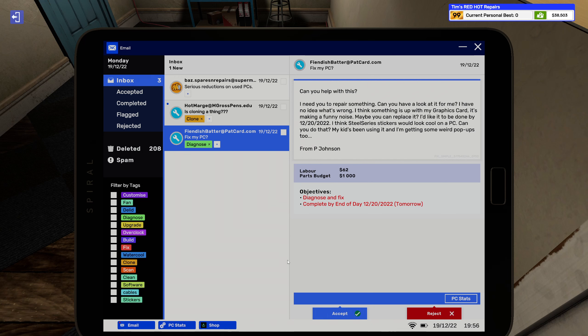Here is a diagnose job — and these are usually bad, like really bad. 'Can you help with this? I need some repairs. I have no idea what's wrong — I think something's up with my graphics card. It's making a funny noise. Maybe you can replace it. I'd like it done by 12/20/2022. I think SteelSeries stickers will look cool on the PC. My kid's been using it and I'm getting some weird pop-ups too.' From P. Johnson.